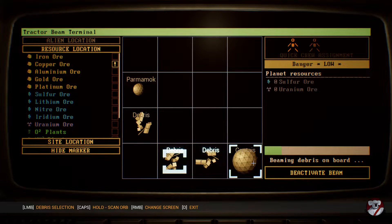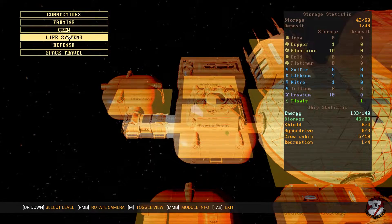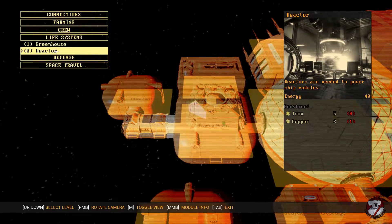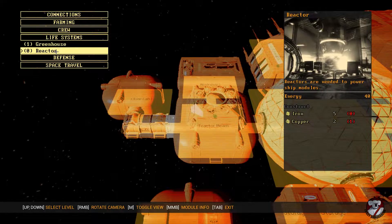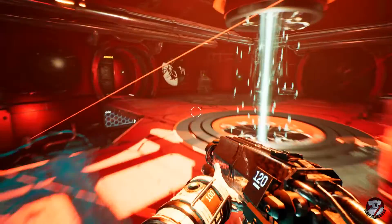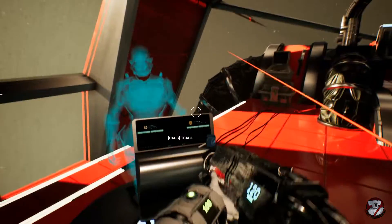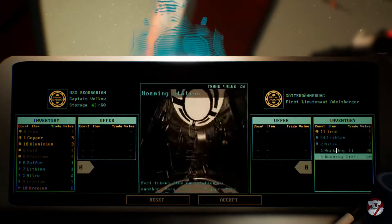Some of the resources that we do need aren't here. Specifically, we're trying to build a reactor as we've gotten very low on energy, but we don't have the iron and copper needed. We are in a sector of space where a trader is available. However, unfortunately, the trader doesn't have any copper to trade for.